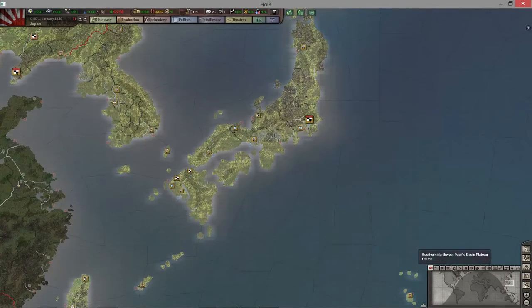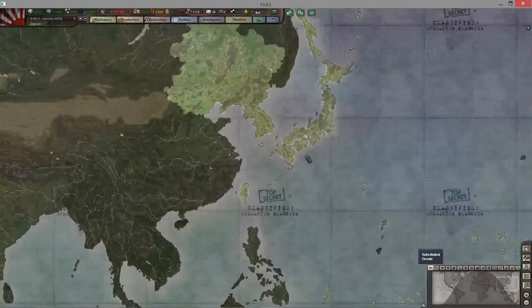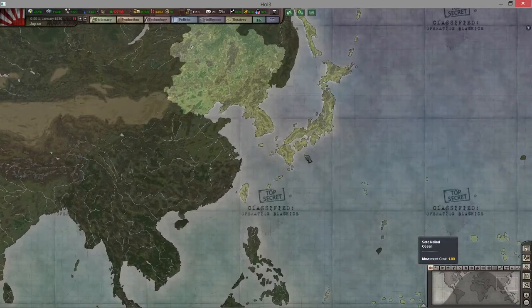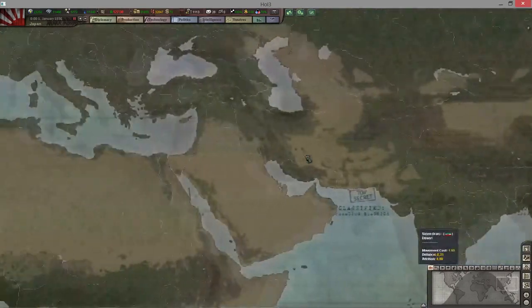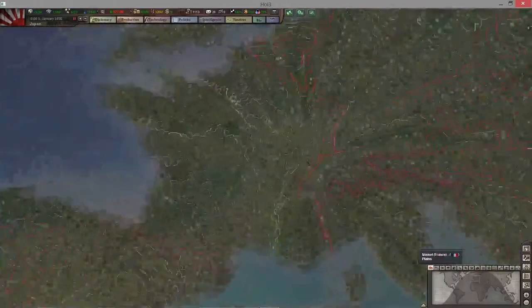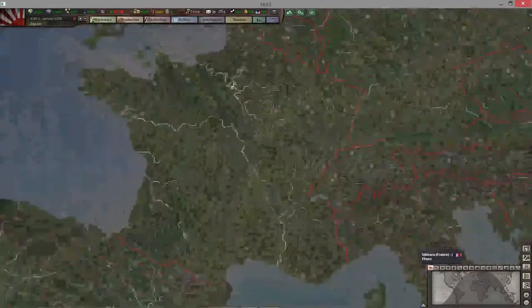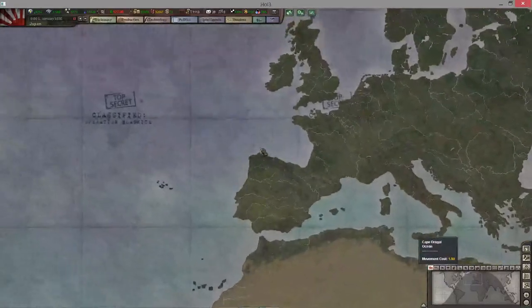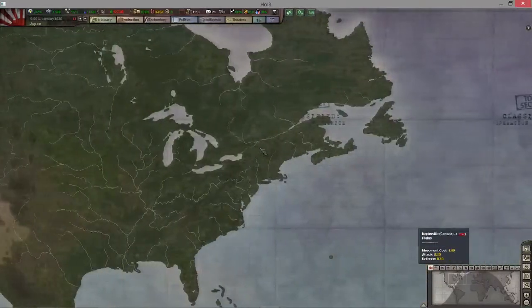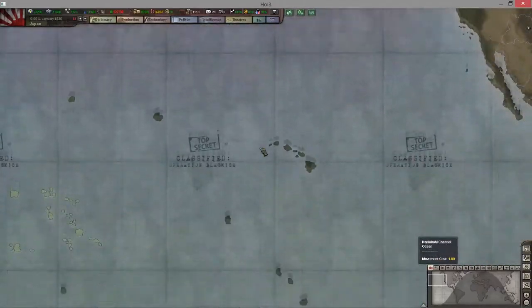Right now down here at the bottom right is where you have your different tabs to change what the skin of the world looks like. If you've never played Hearts of Iron 3, it is literally the entire world map, and included in here are all these little areas that you would fight for. It's a heavily detailed game — one of the most challenging strategy games out there, just because of the depth associated with it.